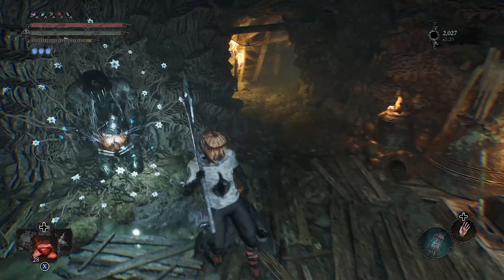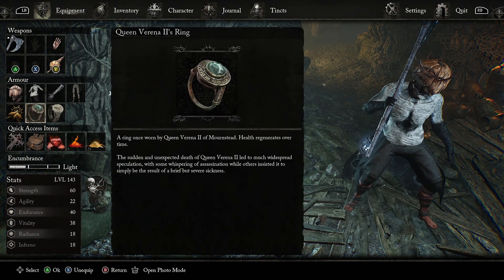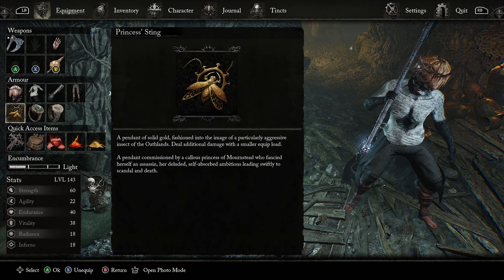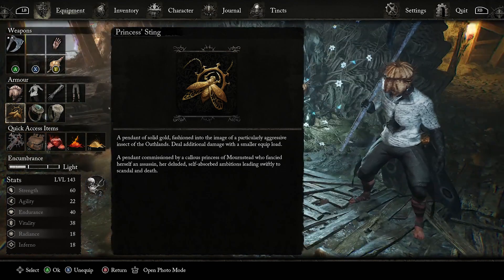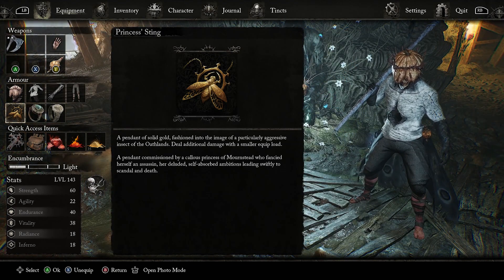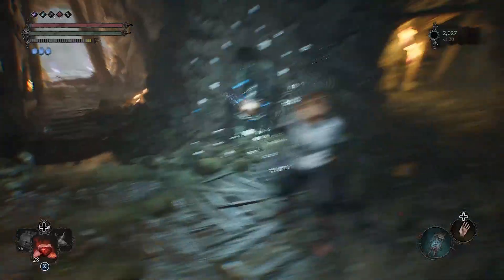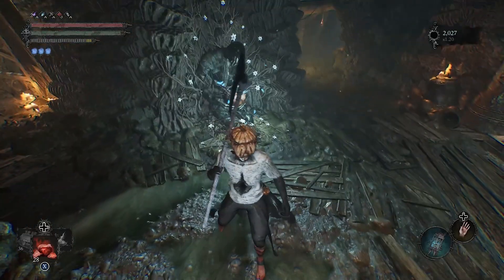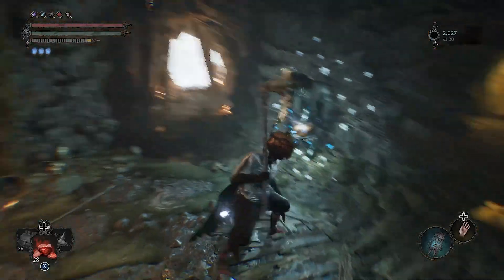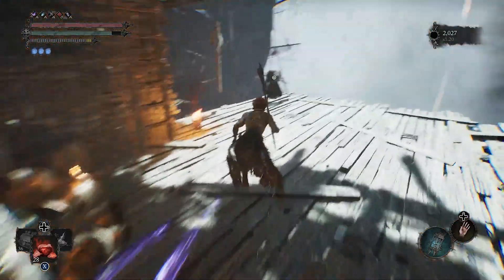Another thing you could also use is this pendant. This pendant allows you to hit the opponent for a lot more damage than what you would normally do. That is a good tip if you didn't know that.